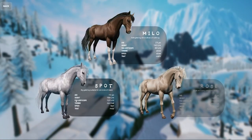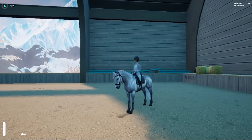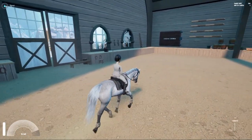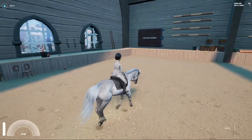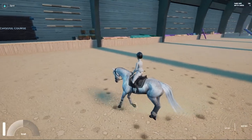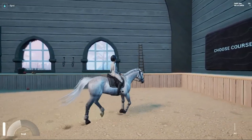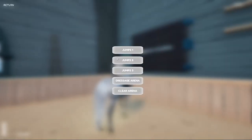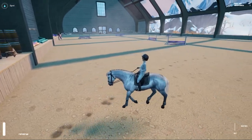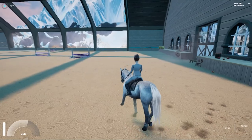Spot looks really good — he is such a good looking horse, he looks so fancy. I'm gonna do the turning thing like I did with Milo. He is turning way easier — he's faster turning, that's for sure. Let's pick a course. You're gonna notice the difference right away because Spot takes off right away. When he sees a jump, he's just at it.